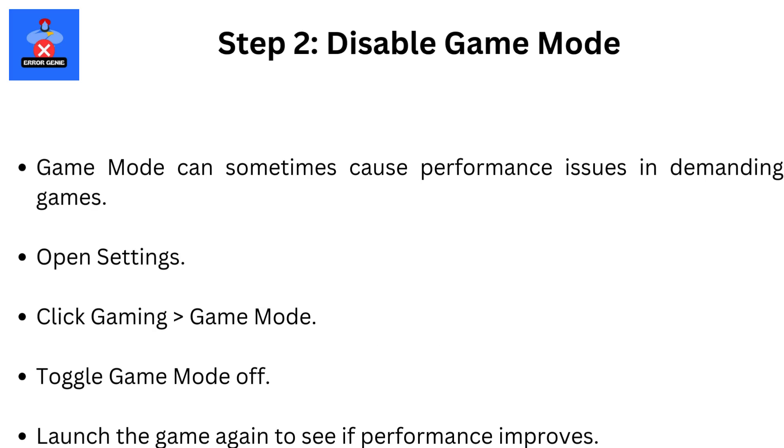Step 2: Disable Game Mode. Game Mode can sometimes cause performance issues in demanding games. Open Settings, click Gaming then Game Mode, and toggle Game Mode off. Launch the game again to see if performance improves.